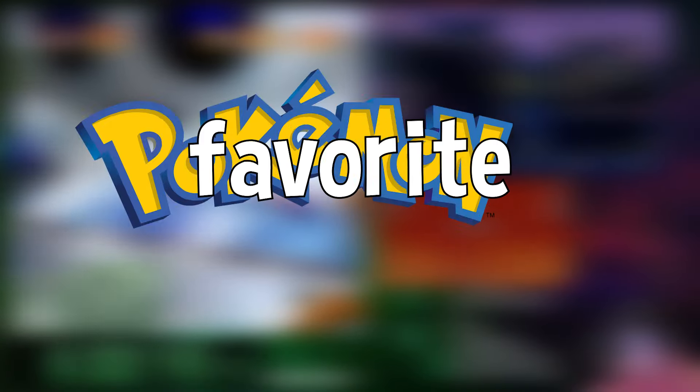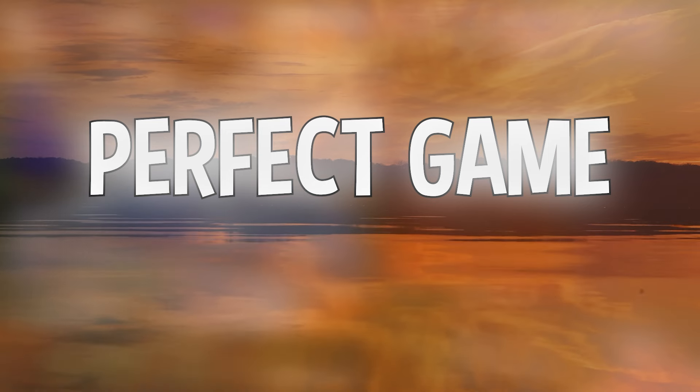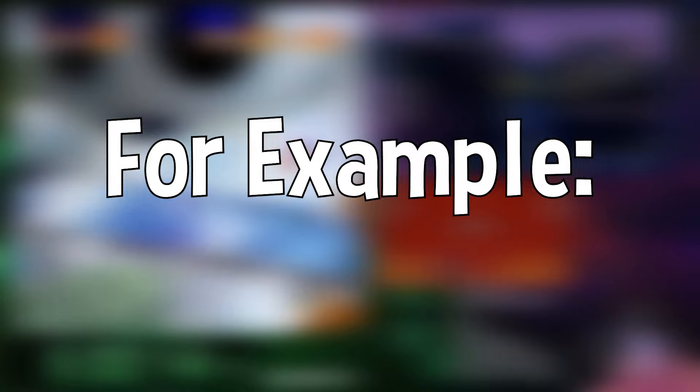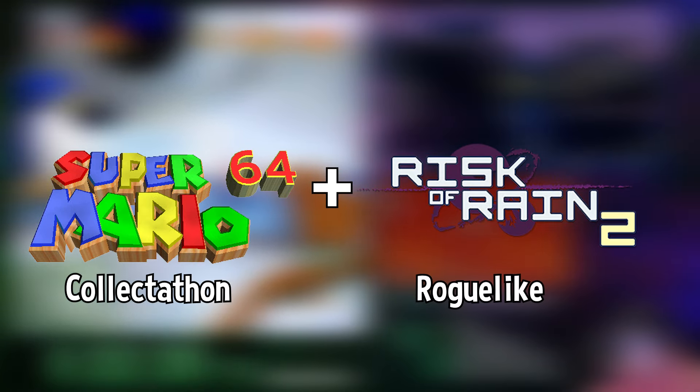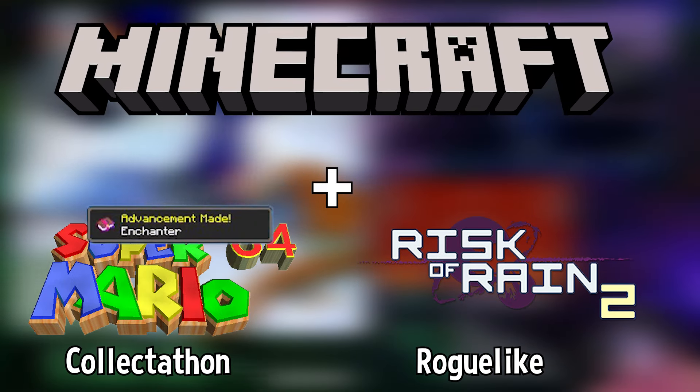What if there was a way to combine some of your favorite games into one perfect game? For example, let's take the collect-a-thon aspects from Super Mario 64 and combine it with the roguelike aspects of Risk of Rain 2, and then sprinkle some Minecraft advancements on top. We can't exactly do that, but with the help of the Archipelago randomizer tool, we can kinda get close.